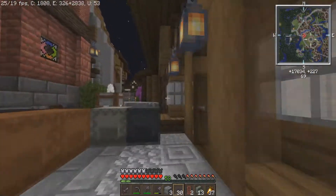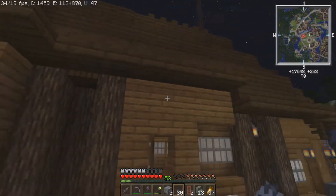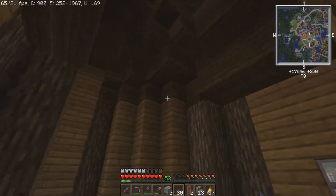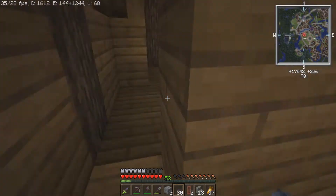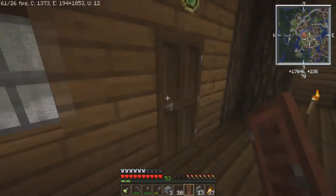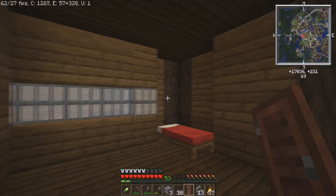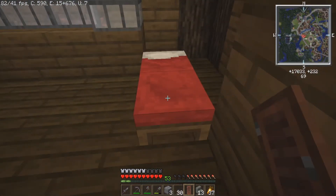Now we need to decide what exactly we want these to be. I think I want this left side to just be a pub — a little bar area. Oh, it's got upstairs potential and a back door too. Maybe a chandelier, or something like a little restaurant. Yeah, we'll do something like that — let me go to sleep and then we'll get some interior work going.